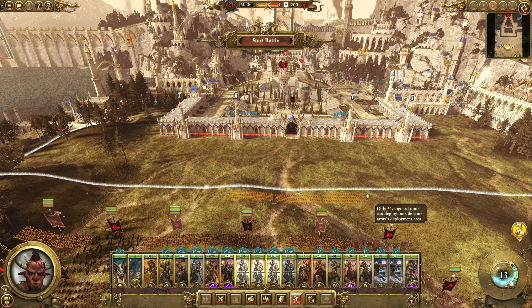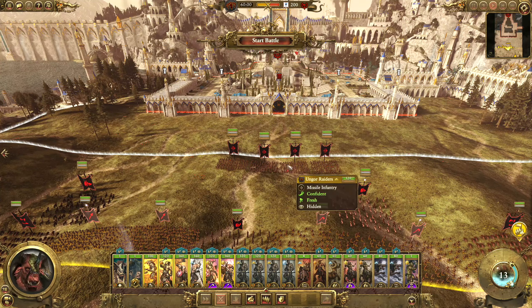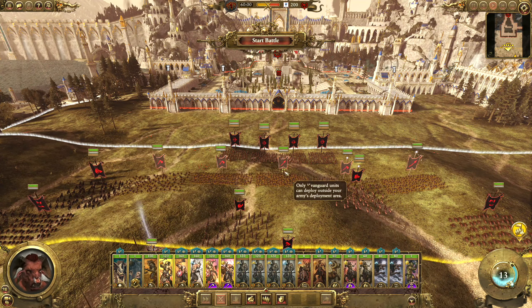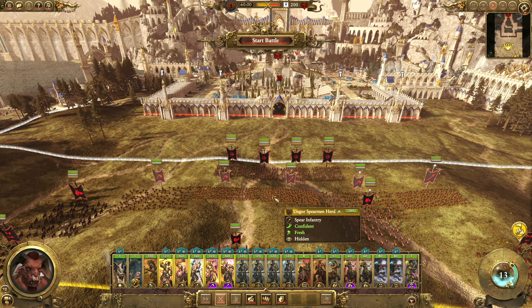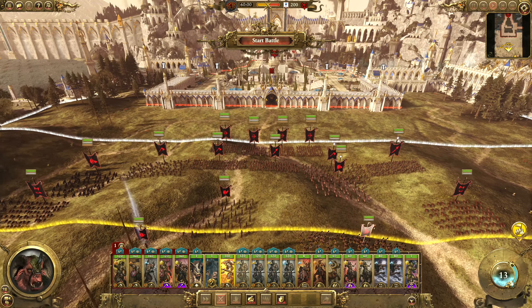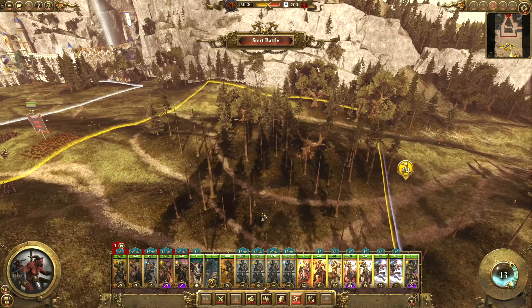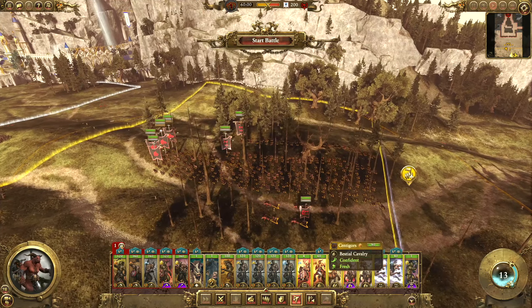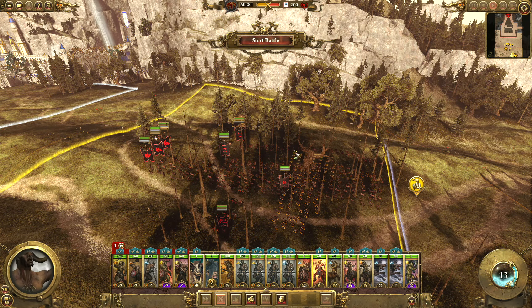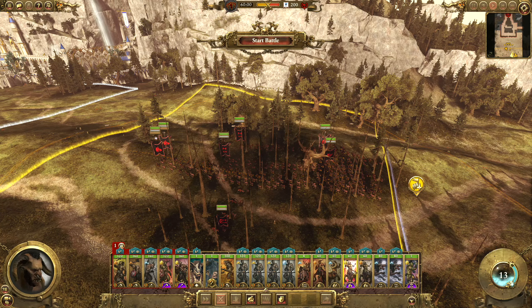I'm going to pop these guys over here in front of the settlement. All of these guys can just go ahead and climb the walls. A lot of them can actually deploy further up so we'll do that. My Bestigors cannot - they'll have to stay back. All of these mobile units, it's not really much use for them at the start at least, so let's just hide them at the back here.